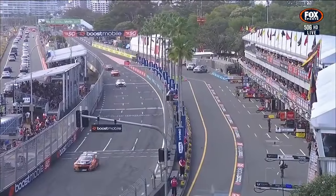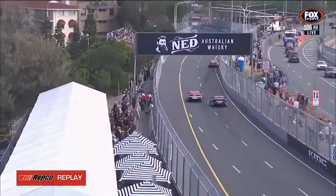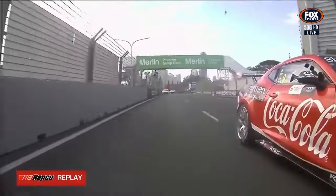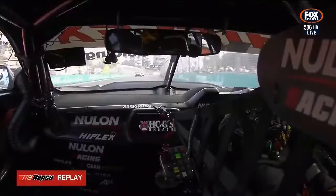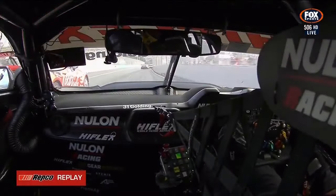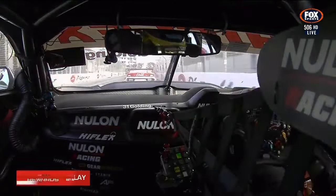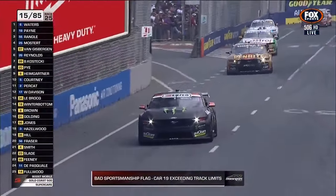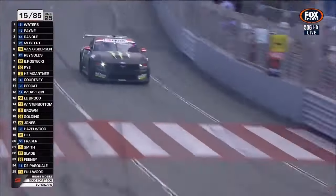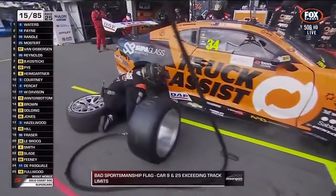Will Brown is making a move down here into turn one. Brock and Anton are like lone rangers out there on their own, effectively on clear track, separated by a little margin. Here's the replay of Will bombing down the inside on Golding. He gets out the other side okay. They could be beneficiaries further down the road because they're out of the congestion. Race control to all teams: bad sportsmanship flag for cars 9 and 25 for exceeding track limits — Will Brown and Scott Pye also being warned.